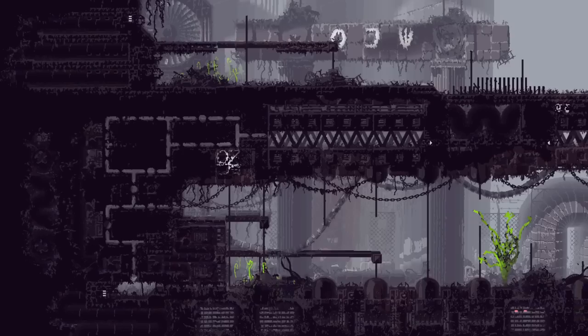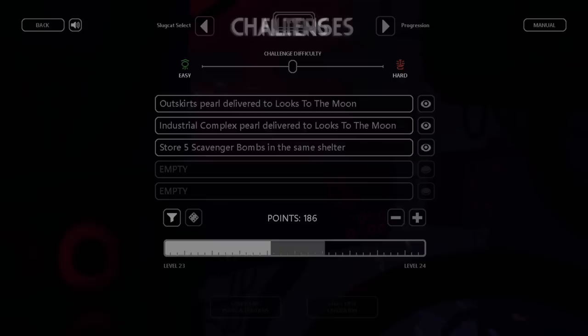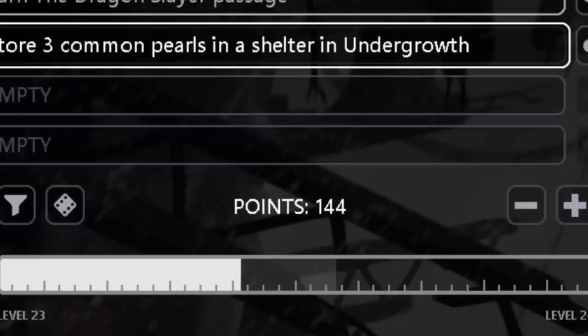Now I'm going to go into a lot more detail on the challenges that can appear and how to complete them. You can pick between 1 and 5 challenges, and enable or disable certain ones with this menu. When playing as Artificer, neuron fly gifting cannot appear, and pearl delivery instead has you go to 5 Pebbles. When playing as Spearmaster, neuron fly gifting cannot appear. When playing as Saint, neuron fly gifting and pearl delivery cannot appear, and pearl hoarding is replaced with common pearls instead of colored pearls.